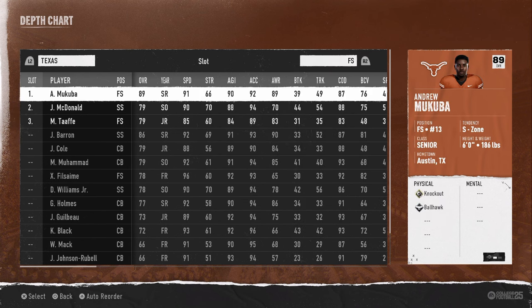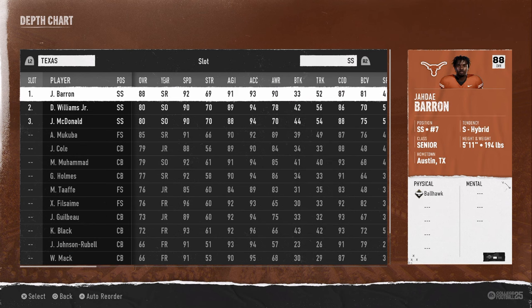At the free safety position we have Andrew Makuba — we're going to keep him there. He has a knockout ability and ball hawk ability, making him a super good player for the defense. Our strong safety is Jaday Barron, who also has ball hawk — another really good player for this team.